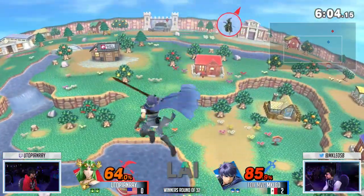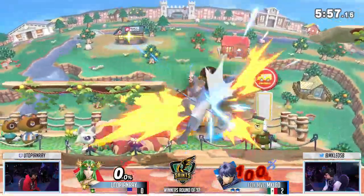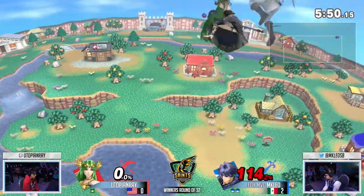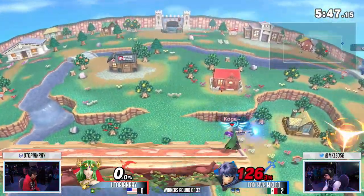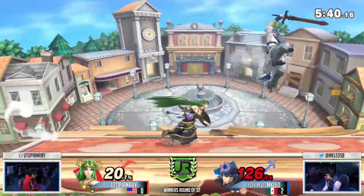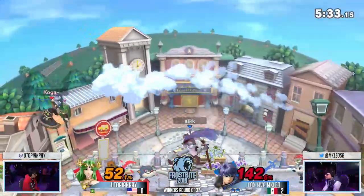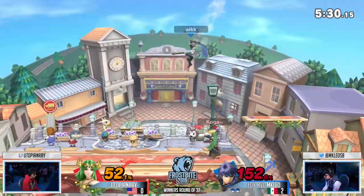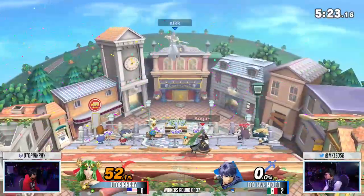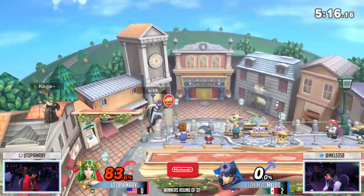Look at that up air at the top — he finds the fair anyway. Utopian Ray was just so close to the blast zone in those last couple of interactions, and Ike is a very powerful character. Good recognition by MKLeo taking that one down. He threads the needle on that recovery very well. I feel like Utopian Ray picked off like 99% of Ikes with that down tilt, but not MK Leo. Leo knows when to mix up and go high — even if there's no platform to catch him safely, he recognizes the risk, making himself harder to read.